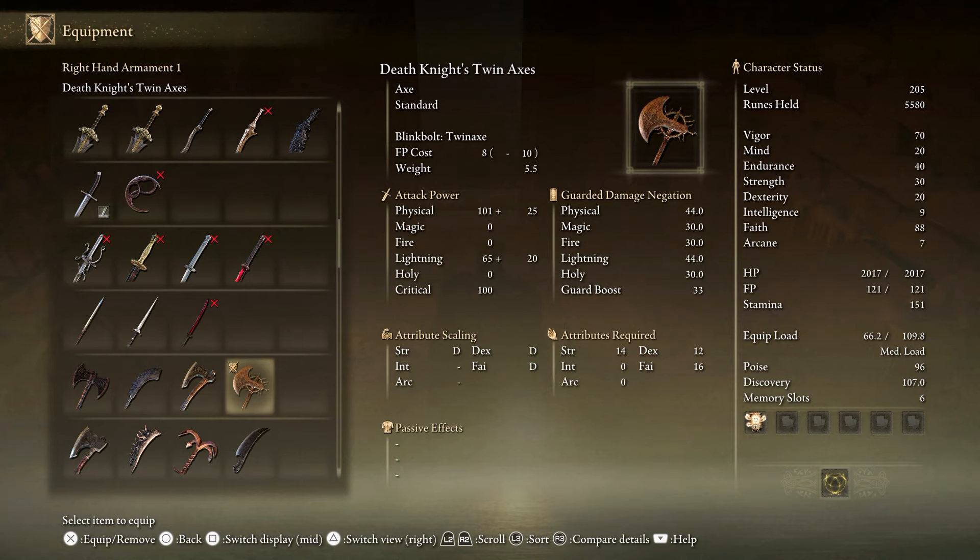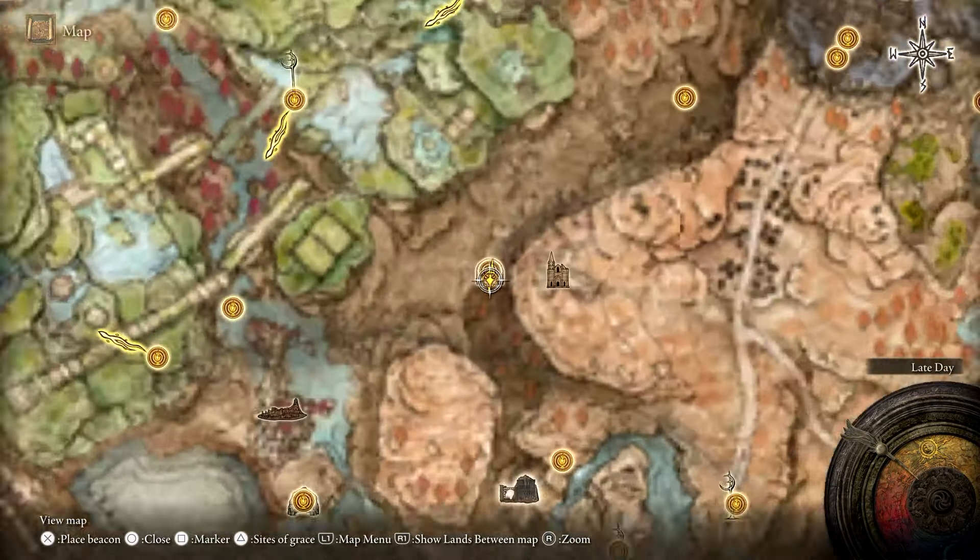Wondering how to get the Death Knight Twin Axes? Well, gamers, have I got a guide for you. First off, we're going to head to the Fog Rift Catacombs, which is found here.